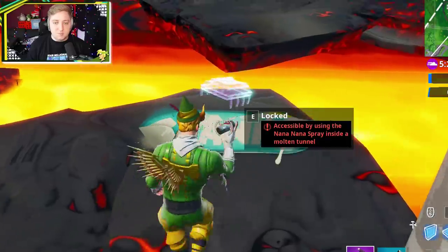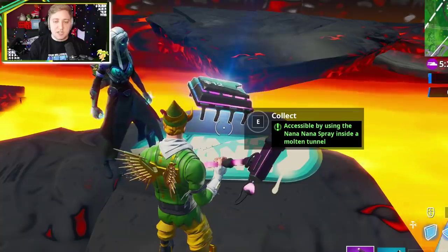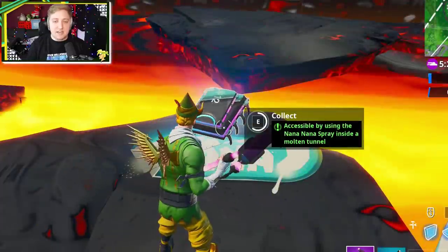Alright, cool, so use the spray, get the fort bite, and it is number 12. That looks pretty good, so there you go — get a little picture of it.